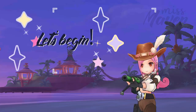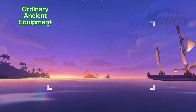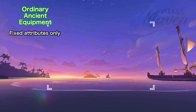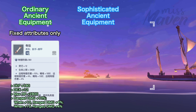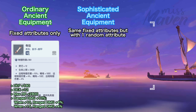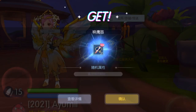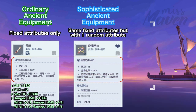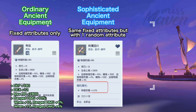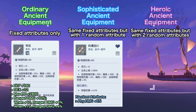Ancient equipment will be available in three types or qualities. First is a green quality ordinary ancient equipment, which grants fixed base attributes only. As an example, we have the Bone Flute. Second is the blue quality sophisticated ancient equipment, which has the same base attributes as green ordinary ancient equipment but has one additional line of random attribute. The random attribute and its value will only be generated upon obtaining it and cannot be modified. As an example, we have the Eagle Bone Flute, which has the same fixed attributes as the ordinary Bone Flute but has one additional attribute of damage plus 6%.